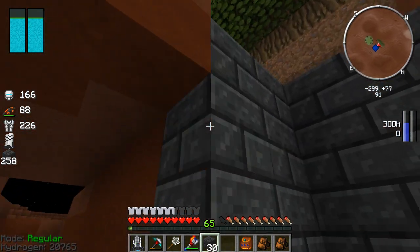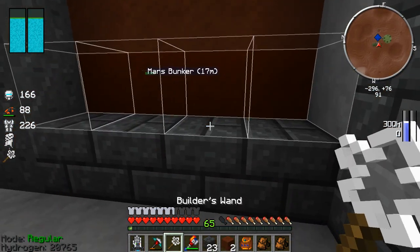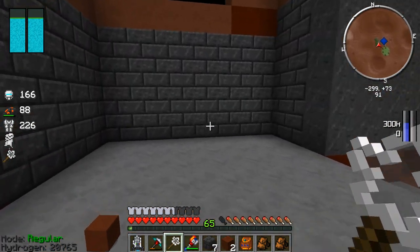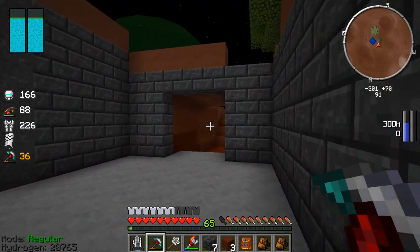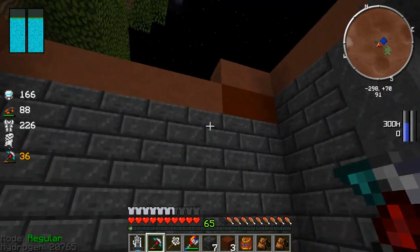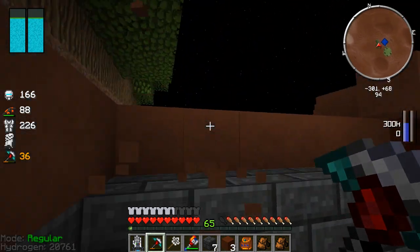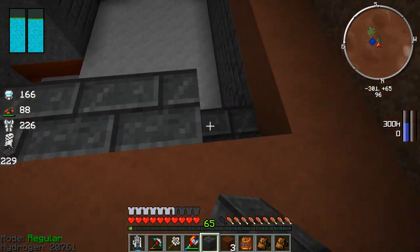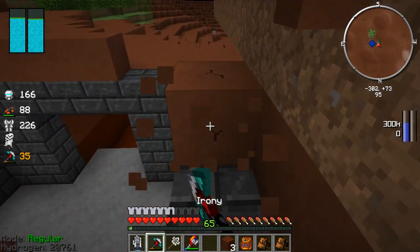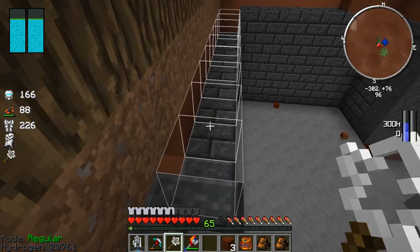Looking nice, it's already coming together so quickly. So here is our garage — or what it's starting to be. I might work on it a little bit more. I'm not sure what I'm going to do for the roof yet. I was thinking about doing glass, but I'm still kind of debating — I don't know if I want to make a dome or just a flat glass roof.